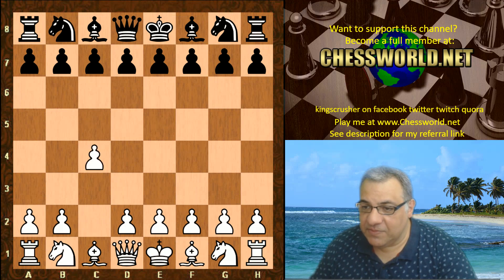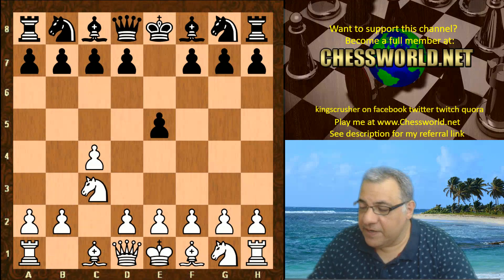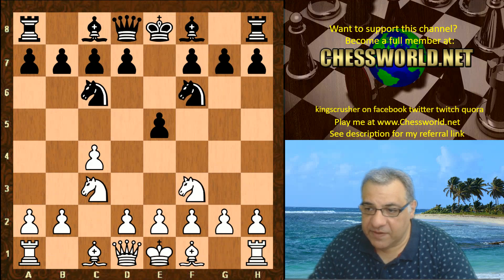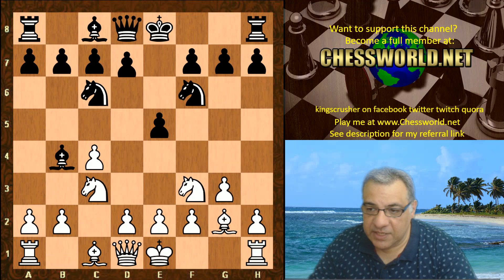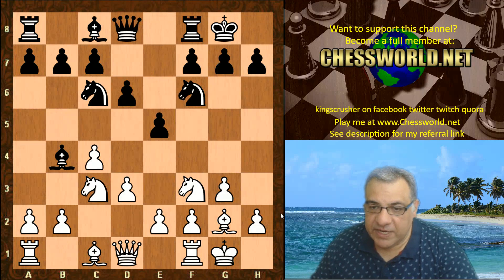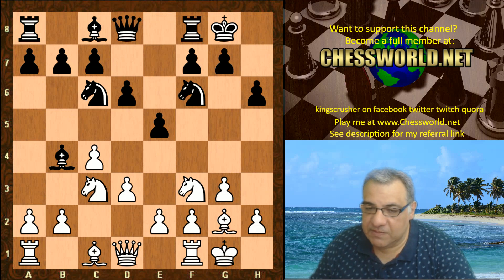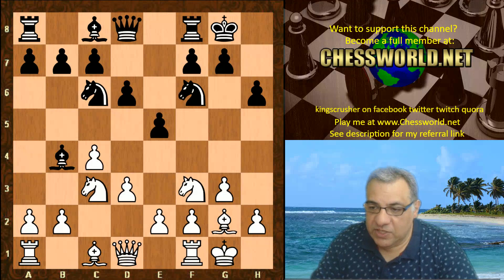Let's have a look at this game: c4, the English Opening, e5, Nc3, Nc6, Nf3, Nf6, g3, Bishop b4, Bishop g2, d6. Both sides castle, d3 — this puts the brakes on e4 from black. Now we have h6, and there is a slight downside to this move which is tapped into by Leela Chess, which is to play Nga4.